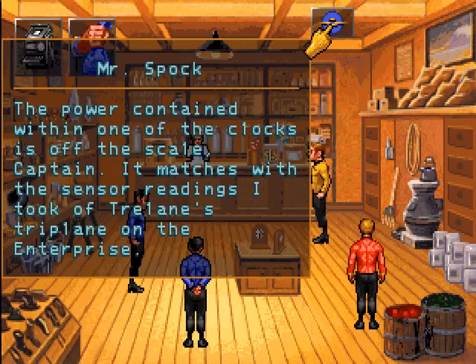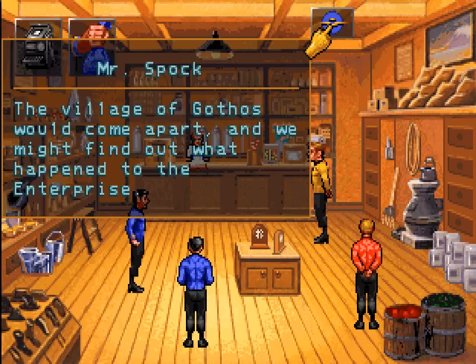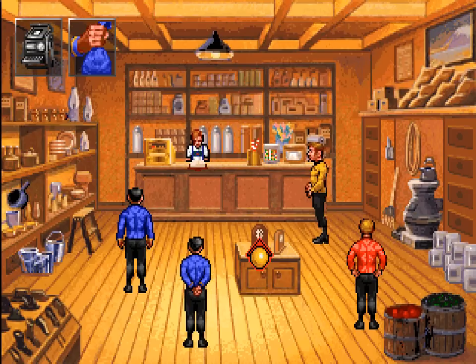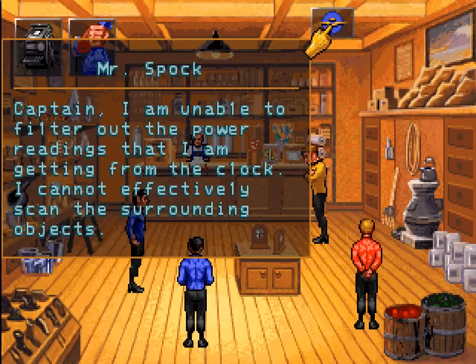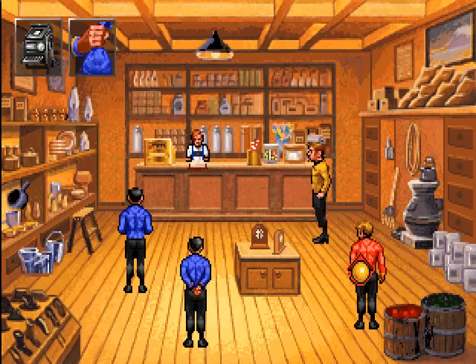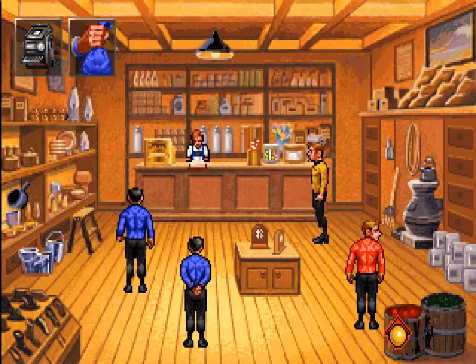The power contained within one of the clocks is off the scale, Captain. It matches the sensor readings I took of Trelane's triplane on the Enterprise. The last time we encountered Trelane, he used various items - in particular a machine hidden behind a mirror - as a source for his power. This clock is another one of Trelane's power objects. If we could find and destroy enough of Trelane's power sources, the village of Gothos would come apart and we might find out what happened to the Enterprise. Mr. Spock, continue scanning for power sources. Looks like we need that clock. The tricorder can't filter out the power readings from the clock to scan surrounding objects effectively. The apples and pickles show nothing unusual - I guess it's just the clock.